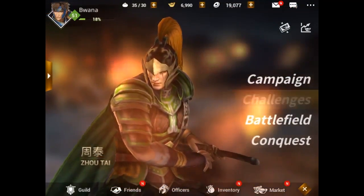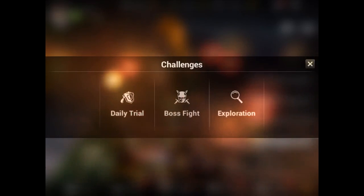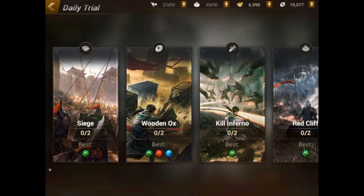So that's how the campaign works. I highly recommend going through the campaign first — learn the ropes and you'll get a lot of rewards, a lot of gear, and a lot of currency, including Baoshi refills and things to replenish your AP. There's really no incentive to buy anything if you just progress through the campaign. The other modes in the game are challenges, which allow you to do dailies. There are four different daily missions on multiple difficulties: siege, wood knocks, kill Inferno, and Redcliffe.